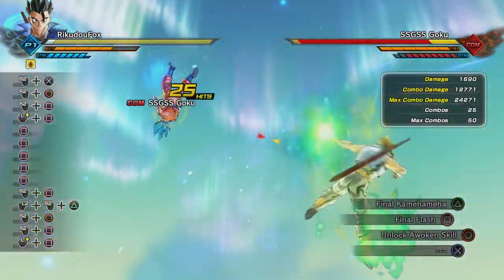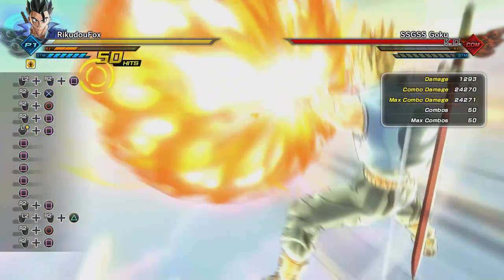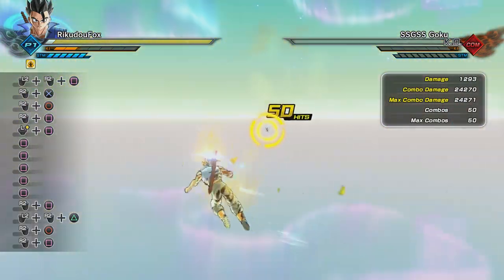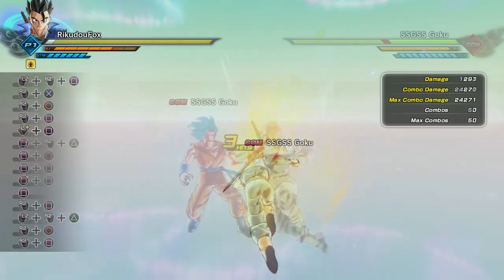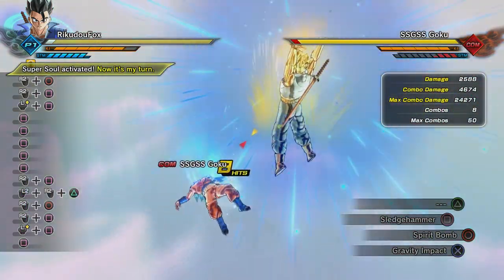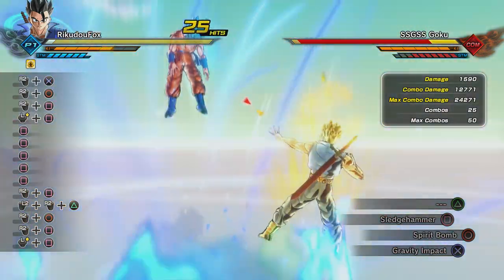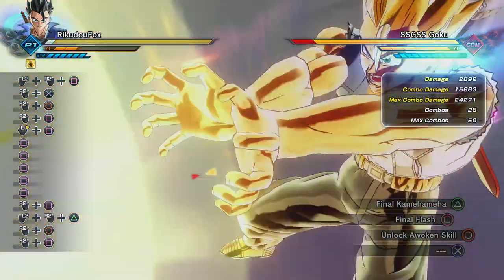You can have Special Beam Cannon if you want more of a precise hit. This combo is basically the same as the last one, but it has Gravity Impact to push him away. Stamina break your opponent, then use Sledgehammer and Spirit Bomb, and once he comes up push him away with Gravity Impact, then use your ultimate attack — Final Flash or Special Beam Cannon.